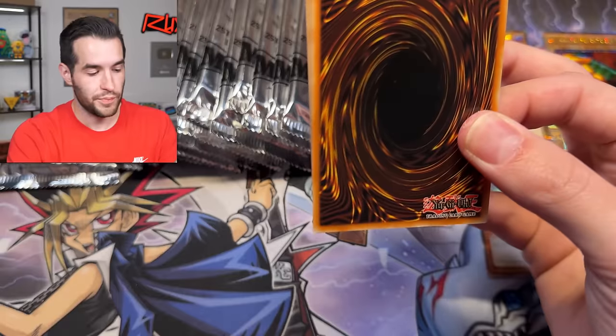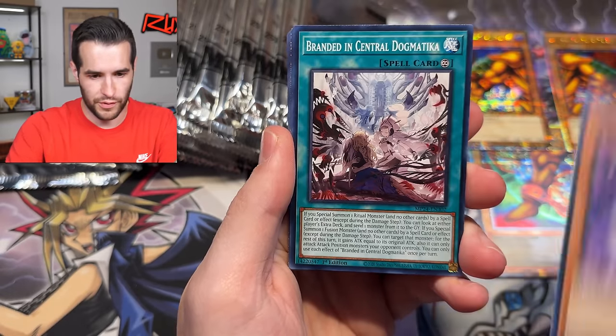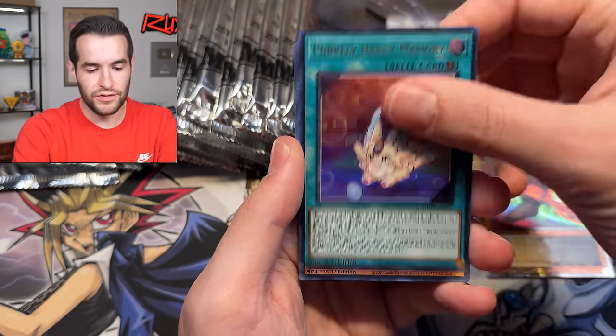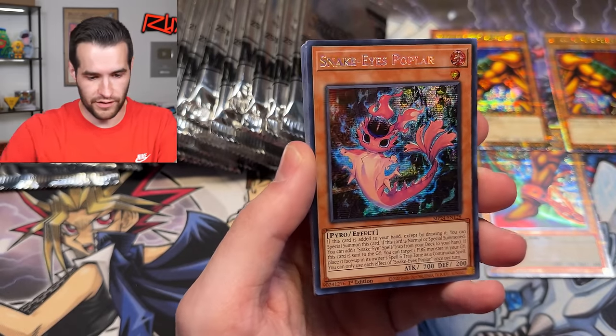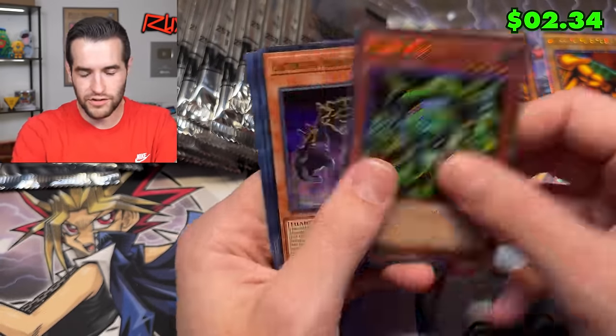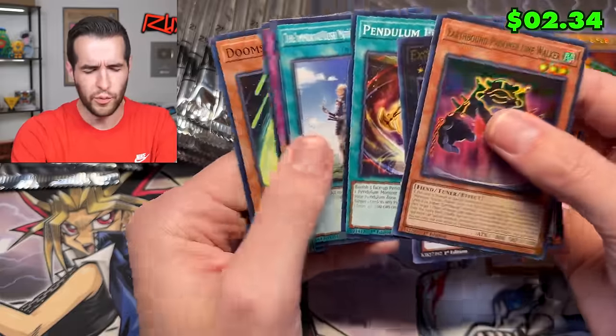I think the prismatic secrets look better than regular secrets. I know some people don't agree with this, but it would be cooler if they're supposed to be regular secrets and they turn into prismatic secret. This one's a regular - Poplar is a regular one - and Green Gadget. So we just need one more. This case is going pretty crazy so far - three pieces of Exodia, no SDK Blue Eyes. So that might be what we're hunting for tomorrow.